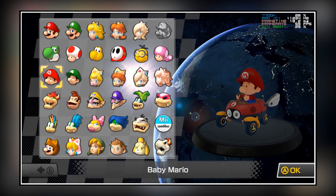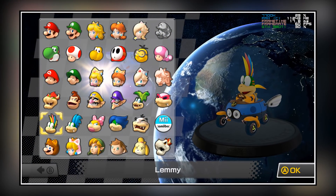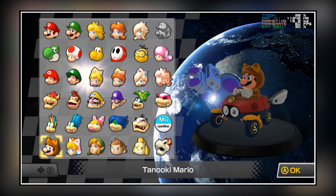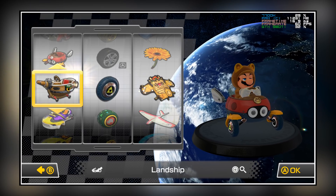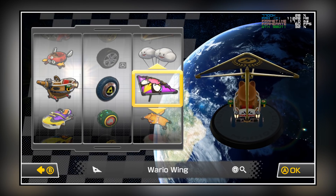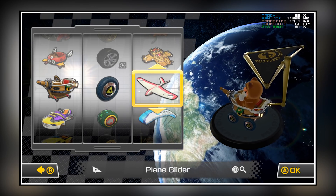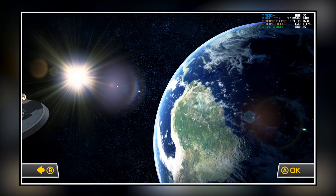So quickly I'm just going to jump into a race and I'm going to pick — let's just pick Tanooki Mario. Okay so straight away let's pick the Landship, my favourite, some Zelda wheels and let's pick a glider. Which glider will we pick — no let's just pick something random, let's go with the Cloud Gliders.